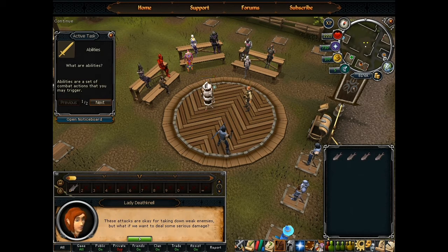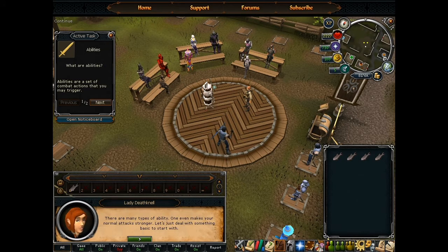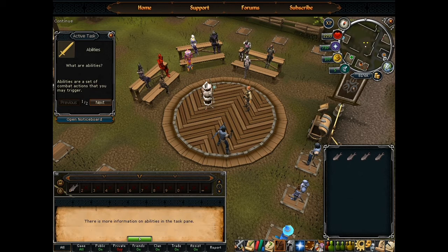Then you get a better bow and better ammunition — to measure your wealth. Where the hell am I going to find this stuff? There is more information on the task panel.